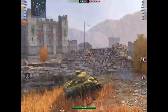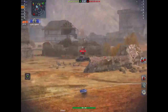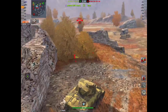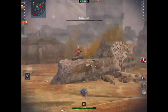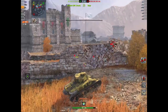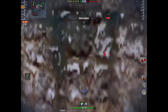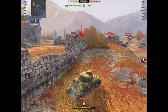One of which is coming up in another video — the T28 HTC Concept. That one is being sold for gold — 6,000 gold — and that's a tier 7 tank. This is tier 4 for 4,000 gold — only 2,000 gold cheaper than a tier 7 tank.